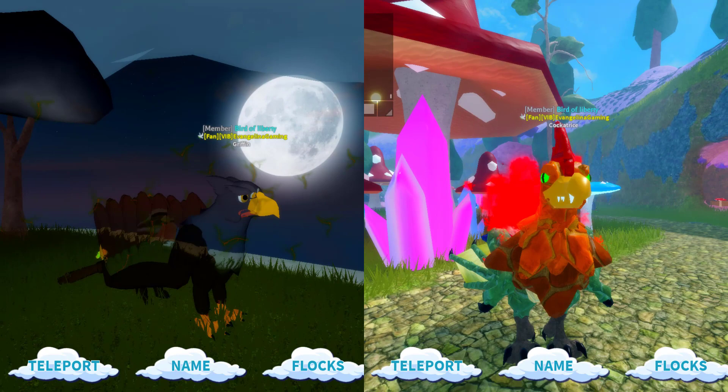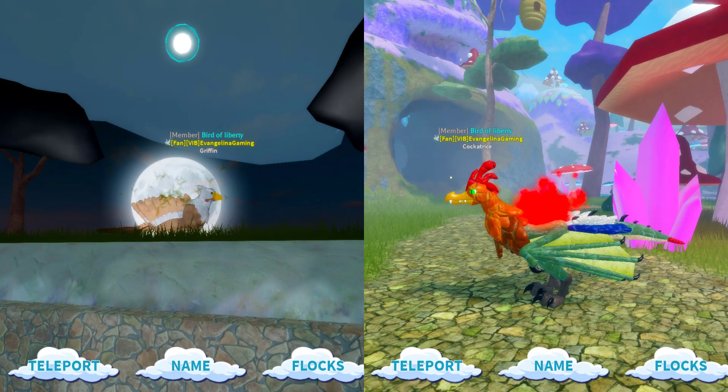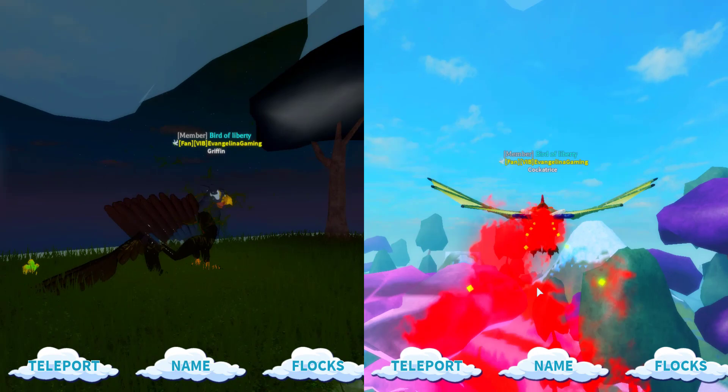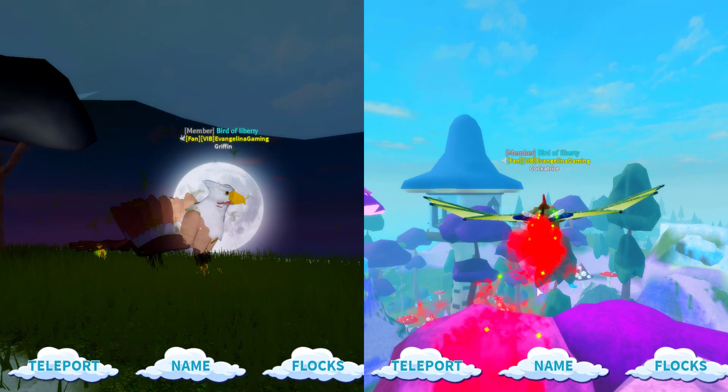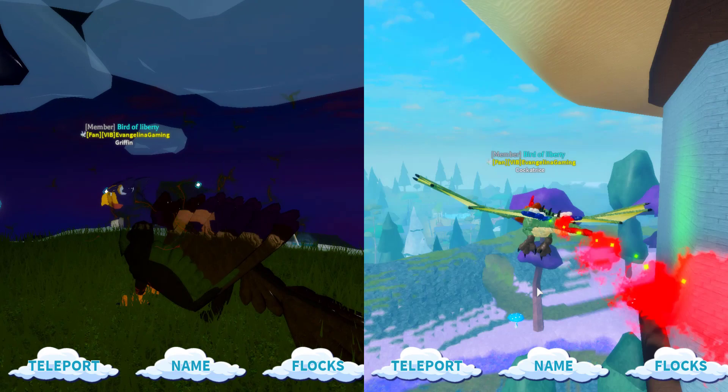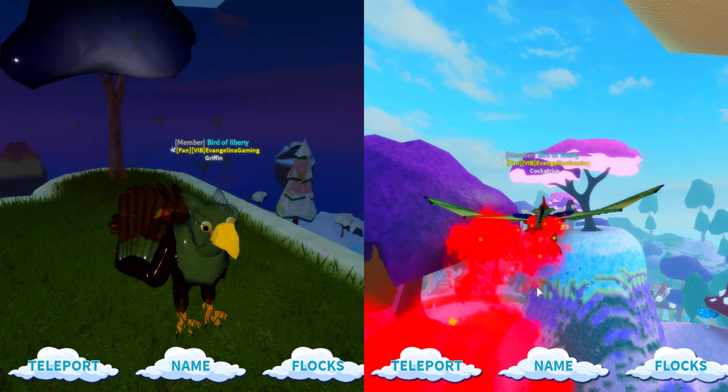Let's teleport somewhere else. Here we are with the Gryphon and the Cockatrice. Now we're going to fly around. I really like the trail. Comment below which fly you like, but honestly I think I'd pick the Cockatrice because it has more of an effect when flying and that's pretty cool. Although the Gryphon does have better wing movements, for me I like the Cockatrice — but what do you like?